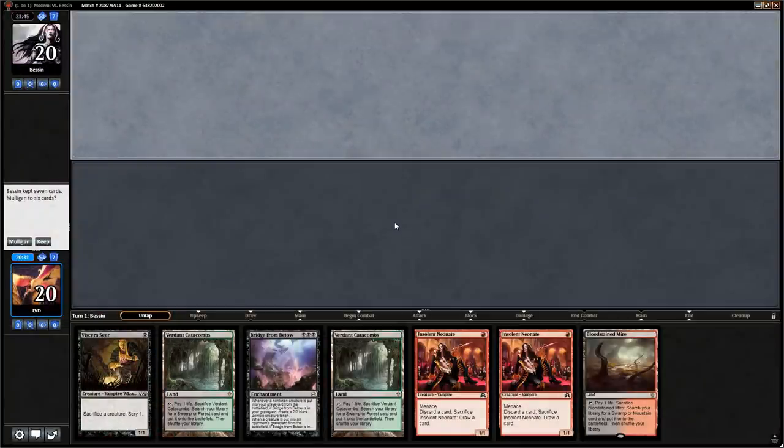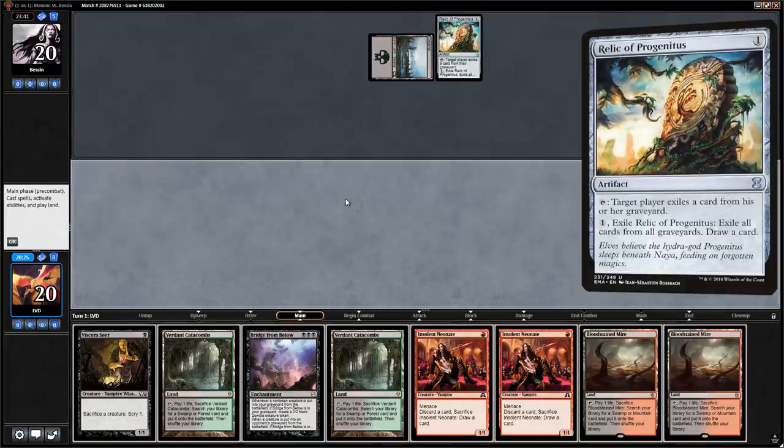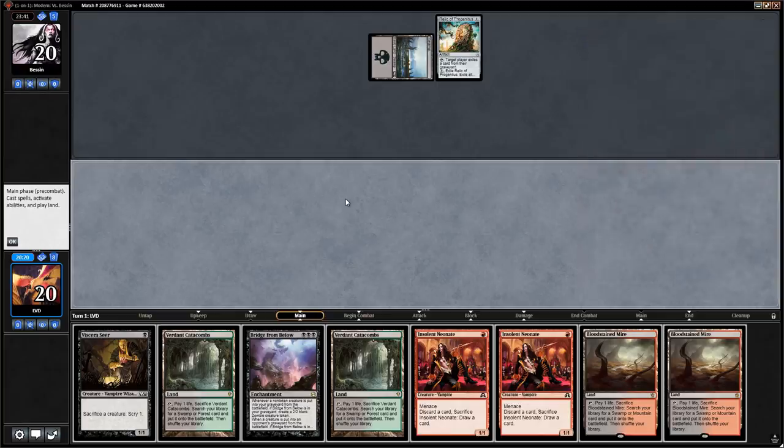This hand seems fine — we've got Neonate plus Bridge, and Viscera Seer as a sacrifice outlet. Opponent does not have a Leyline of the Void on turn zero, that's good. Instead it's a turn one Relic of Progenitus. But Relic is sometimes just too slow against us since we can already get value out of our Bridge with Neonate before the opponent gets to interact. And the Fetchlands also help against Relic.